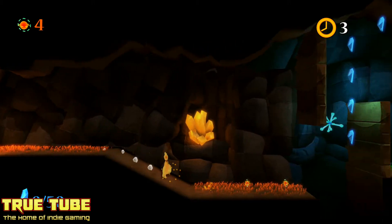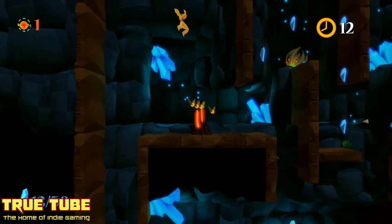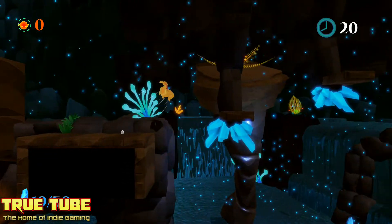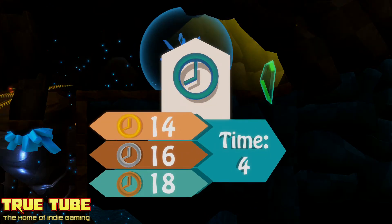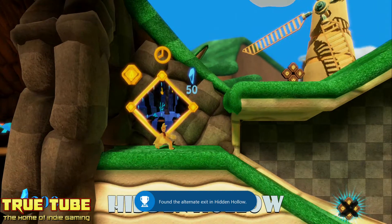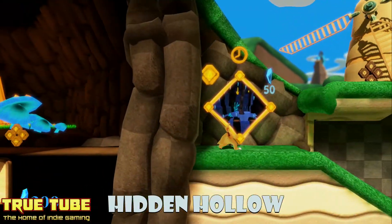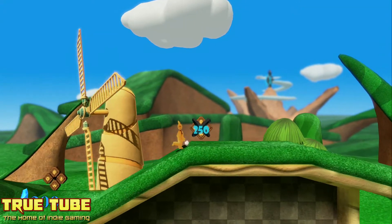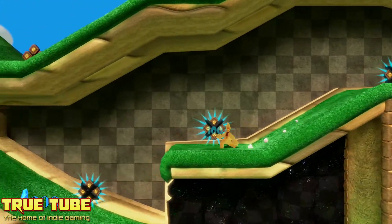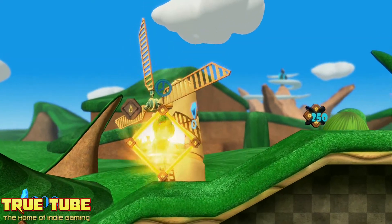Here's another level with some more things to collect — again basic wall jumping. This one has multiple routes, so you do have to go both routes if you're going to get all the crystals in one go. It's not exactly taxing, not exactly reinventing the wheel. Interestingly, I got an achievement for finding an alternate exit — 'The Road Not Taken' — found in Hidden Hollow. So there are hidden exits in levels, which I didn't know about until now.